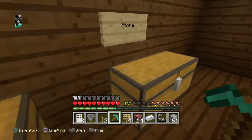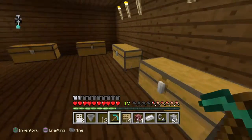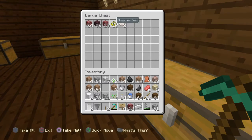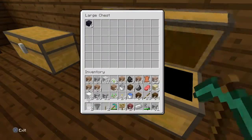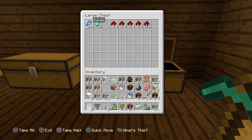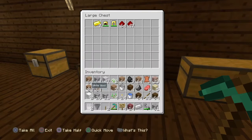I've got my storage over here — I haven't really put the signs up yet. This is my obsidian chest: wood, stone, and stuff. Here is my stuff from the Nether, because I actually have a Nether portal I'm going to show you later. I've got 26 lapis lazuli, two emeralds, and about four stacks of redstone.